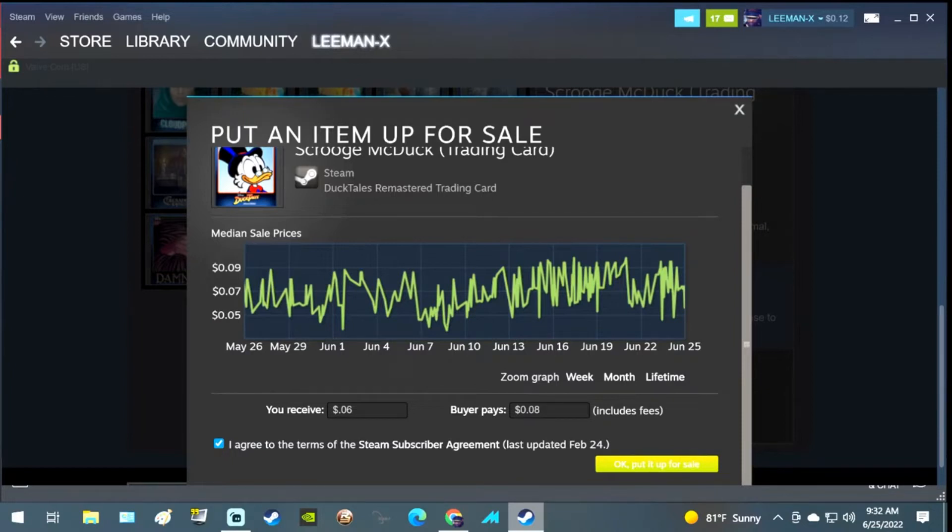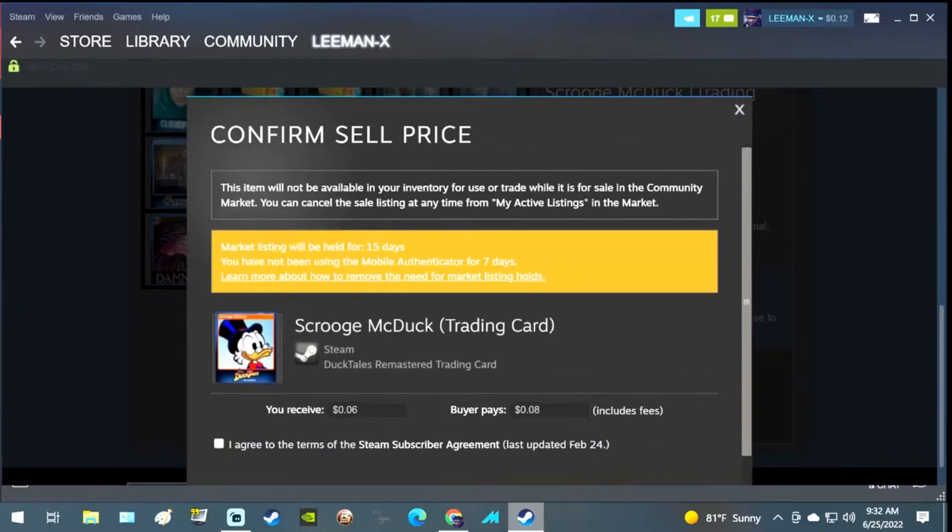What's crackin' folks, it's your boy LeeManX here. I wanted to talk about something I'm noticing a lot of my friends on Steam don't seem to know, and it can really help you save a little money towards your next purchase on Steam. It's the fact that basically when you buy a new game on Steam, you get these trading cards, and these trading cards can be sold to other people on Steam for money that you can use towards your next purchase on Steam.